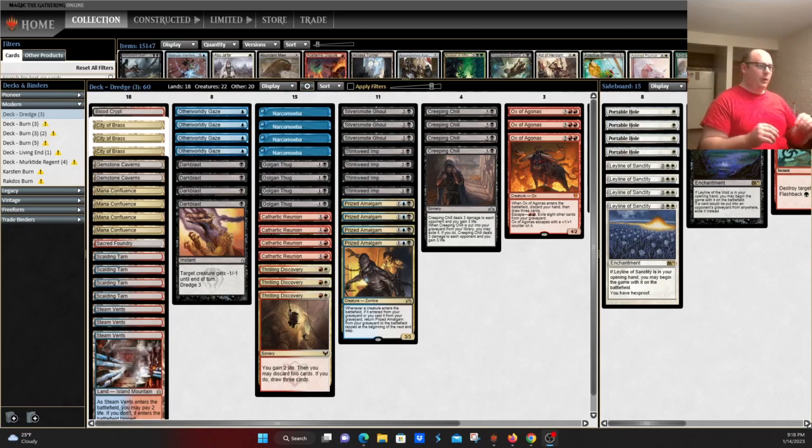We're doing a quick TLDR before we get into some gameplay with Dredge, just to give you some idea how the deck operates. Basically, this is a graveyard-based deck that tries to flip over the top of its deck, trigger a bunch of different effects, kill your opponent quickly with things like Creeping Chill, also getting back things like Prized Amalgam and Silver Smolt Ghoul, as well as Narcomoeba to beat your opponent down. This deck can be an explosive combo deck, but can also be a resilient mid-range graveyard value-based deck.